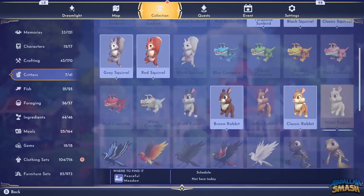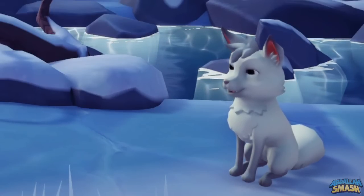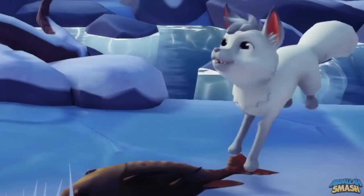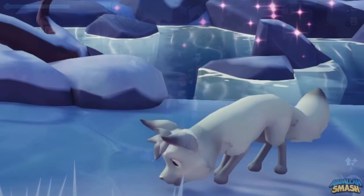Since each of these critters have their own schedules on local time, it may be tempting to adjust your system settings in order to time travel to a specific date or time, but this game is not made for that and you may end up glitching your valley. You have been warned. Just be patient and set alarms if need be. You're only able to feed a specific species once per day, so using this video to learn where to find each of the critters' favorite foods will be imperative.